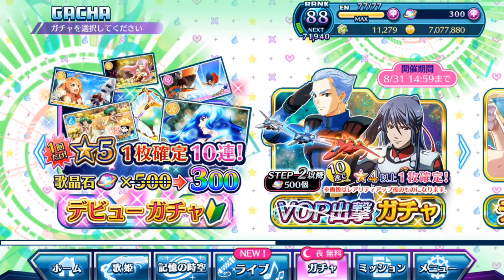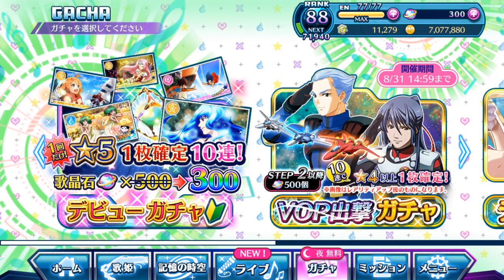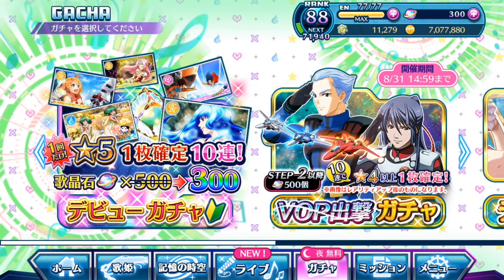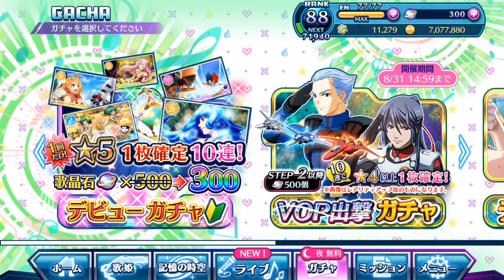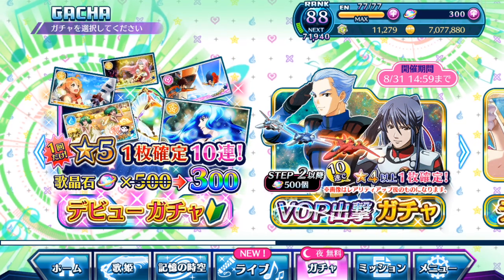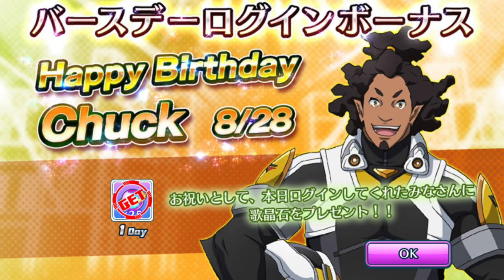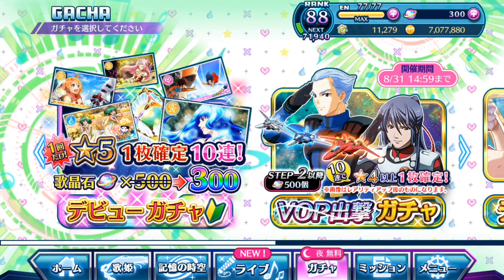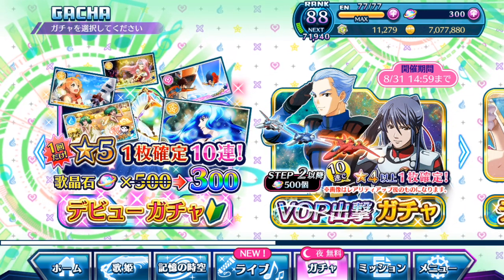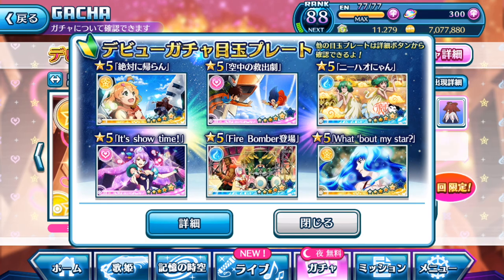Surprise surprise — extra content! With the clearing of a lot of the new Valkyrie Operation missions, plus a lot of the new SNS chats for those Valkyrie Operations, I've managed to obtain 300 singing stones. And happy birthday to Chuck from Macross Delta — thank you for the extra 25 singing stones. With 300 singing stones, I can finally pull the beginner gacha banner that guarantees a five star plate. The one I definitely want is probably Showtime since I haven't evolved that, and maybe the Freya plate as well.